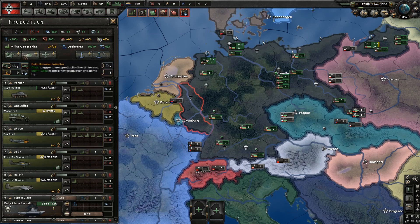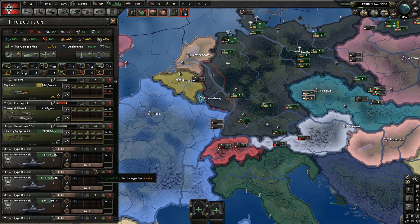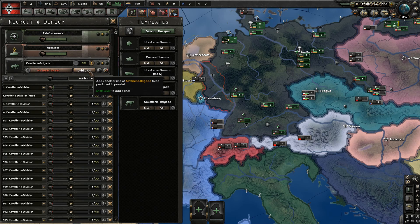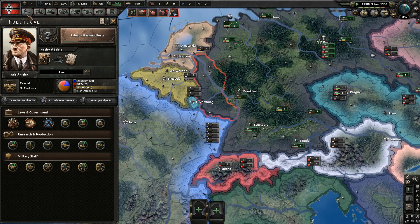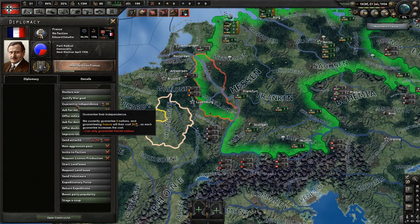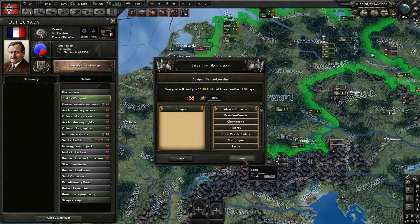Some infantry equipment because we need to move fast, some generic research and a doctrine. We're switching to mass assault. For construction let's focus on military factories for now. I'm going to let the methyl bills expire but we might as well make good use of them. Let's make some fighters and transport planes.